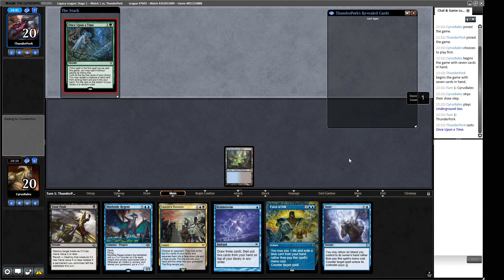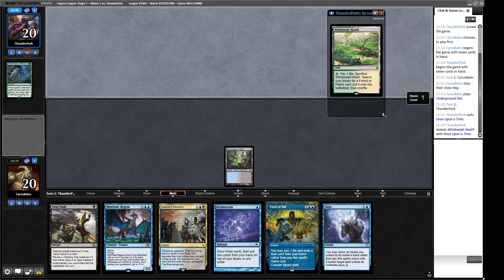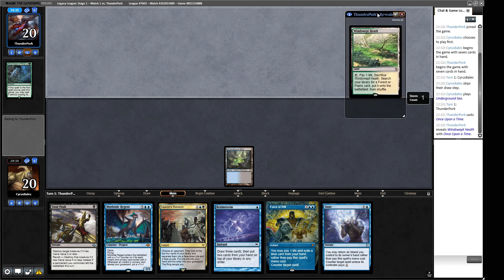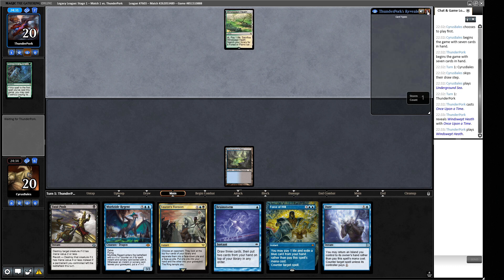Once Upon a Time suggests something on the fairer spectrum - maybe a Cloud Post type deck. Windswept Heath points to something like a Cradle Control deck or Maverick. We have Daze and Fatal Push available. They just play the heath out so we have no additional information. I'm more inclined to use Fatal Push this turn if possible, so we can untap and Brainstorm into our second land drop.